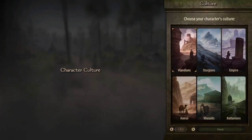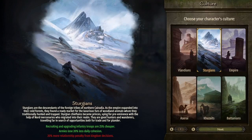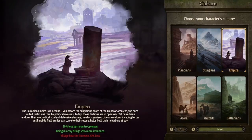You can choose the Vlandians, Sturgians, Empire, Aserai, Khuzaits and Battanians. Best attempt at pronouncing all of those.